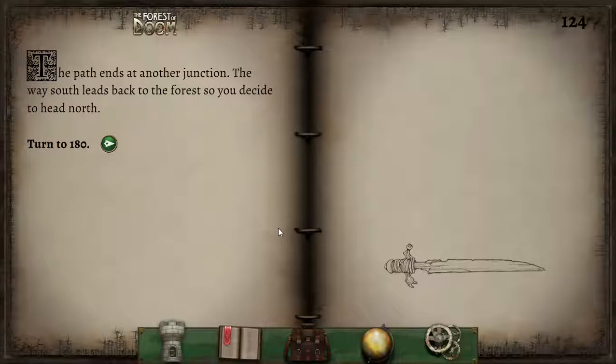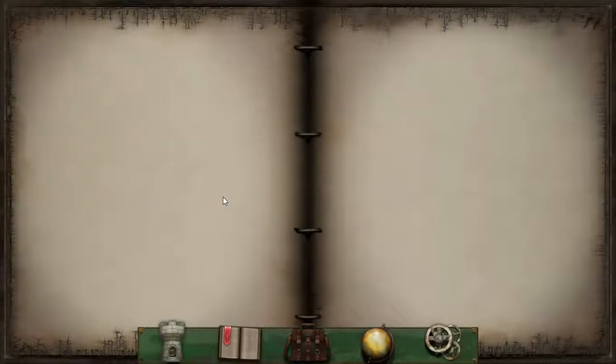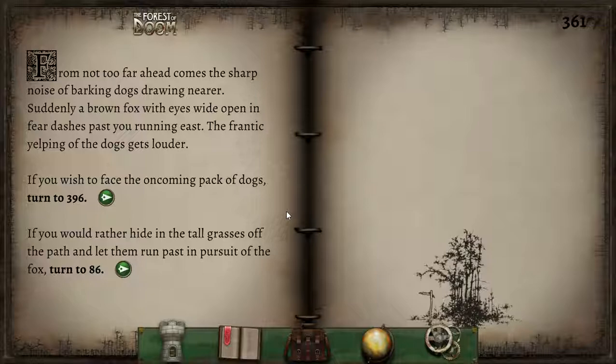The path ends at another junction. The way south leads back to the forest, so you decide to head north. We should have gone north one more time before going west, I think. Walking quickly along the path through waist-high grass, you arrive at another junction. We may continue going north or west — I believe this is where we wish to go west. Wait — okay, we've missed it. We need to go west to section 99.